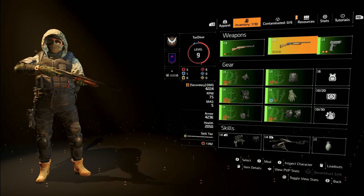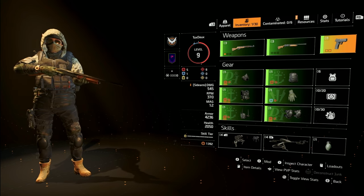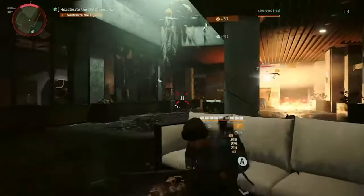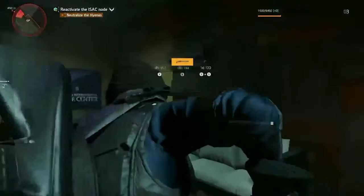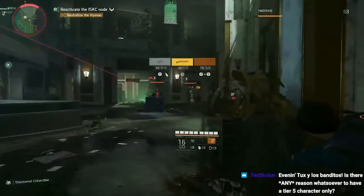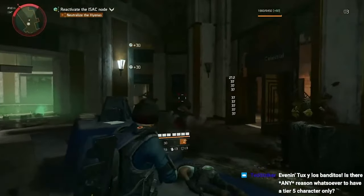For weapons in the early game, I recommend something with range for your primary, something for close-quarter combat for your secondary in case you get rushed, and of course a really good pistol — pistols are really good in the early game. I recommend something with a mag versus a revolver. Shotguns — especially the M870 and the Super 90 — are extremely overpowered. You're going to be one-shotting enemies in the chest. Snipers are also extremely overpowered but require a lot of precision. At this stage they're so strong I can one-shot most enemies even with a chest shot. Headshots give you more XP, which is why I chose to go with the M44 Carbine as one of my primary weapons.